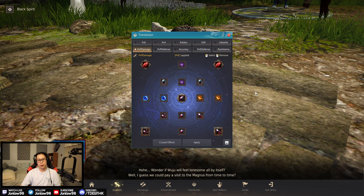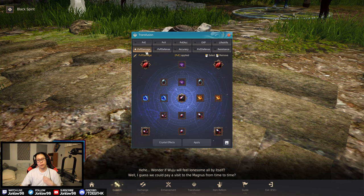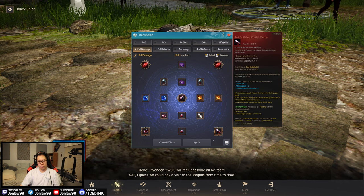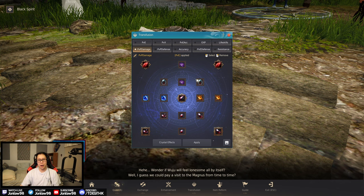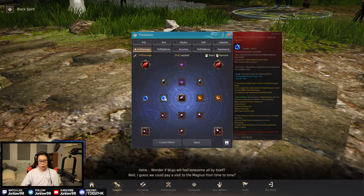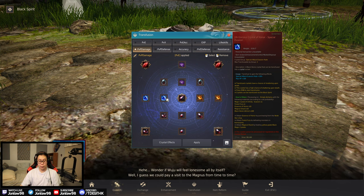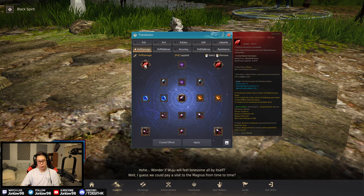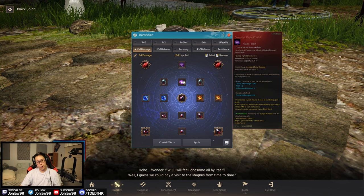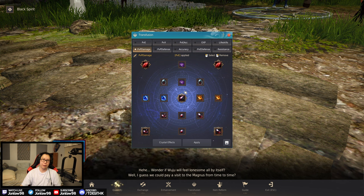Now for the PVP section. The PVP damage preset is full glass cannon — extra damage to humans, more extra damage to humans, even more damage. You still need some accuracy. For any PVP you always want special evasion crystals. The bottom crystals are straight glass cannon damage along with Corrupteds. I don't see people using this often in capped wars — more in RBF.